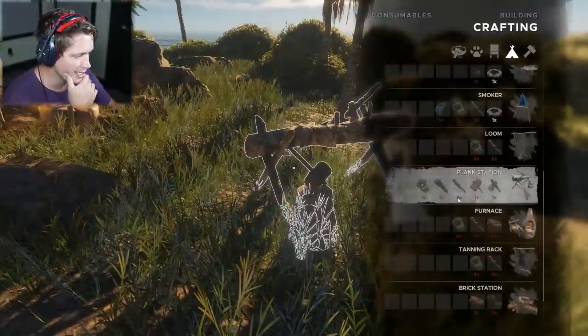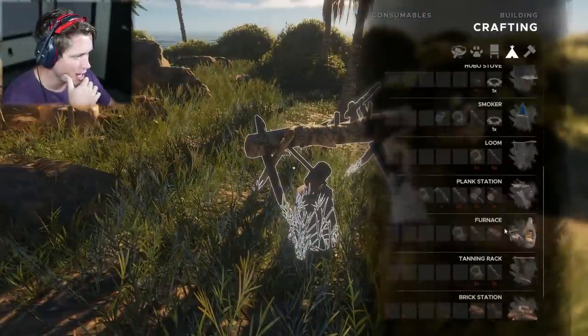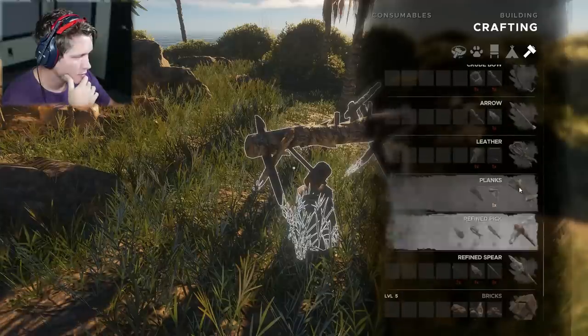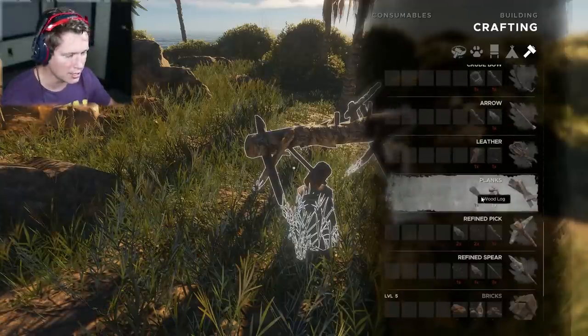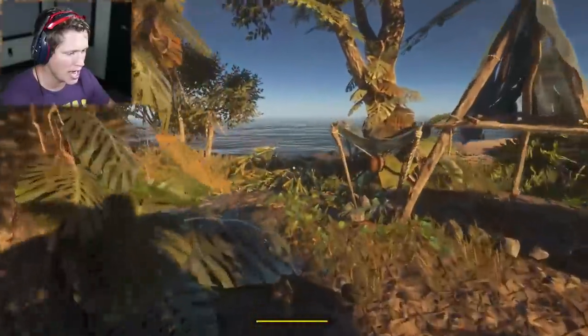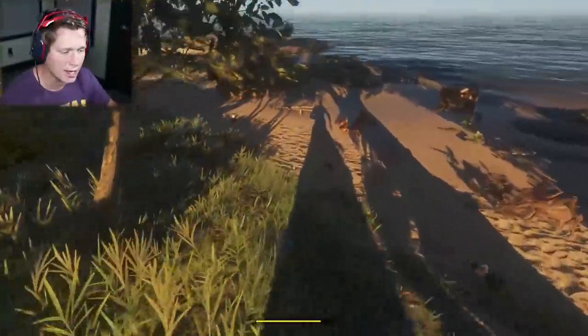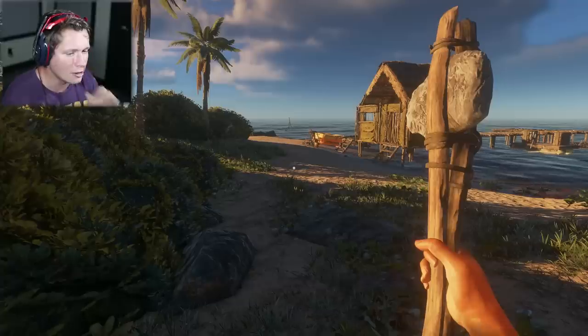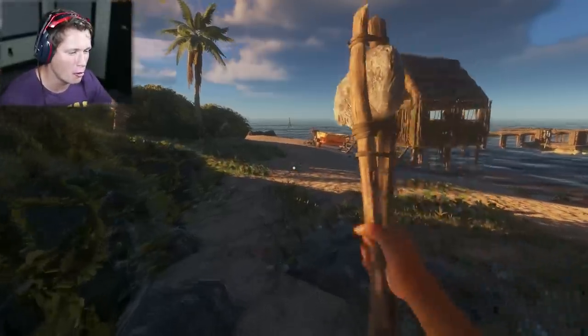To be able to make planks you need a log and a plank station. I wonder how many that gets you. I need to go grab an axe and cut down one more tree — that sucks. How are we going to get logs back from other places? I don't think we should have built the plank station on the home island. I think we should have built it on a different island we were going to cut all the trees down on.